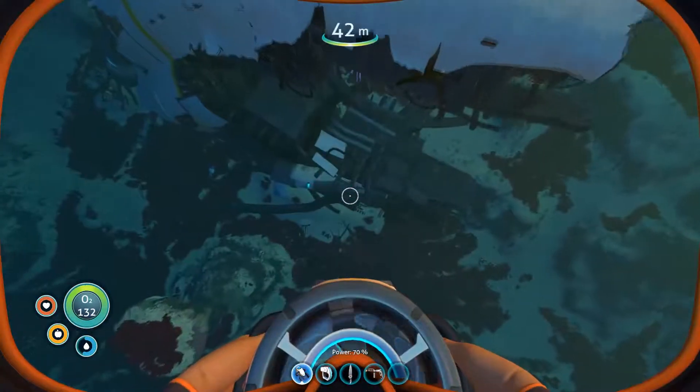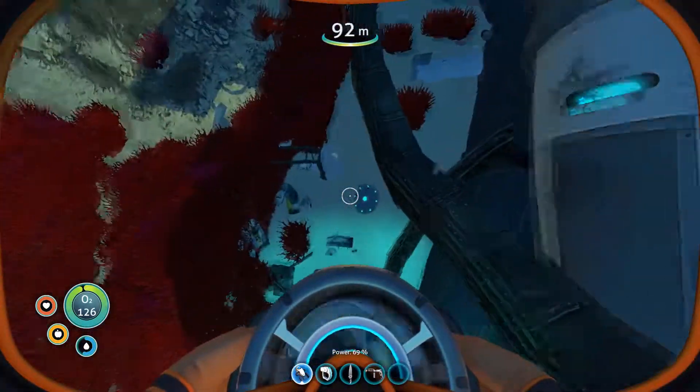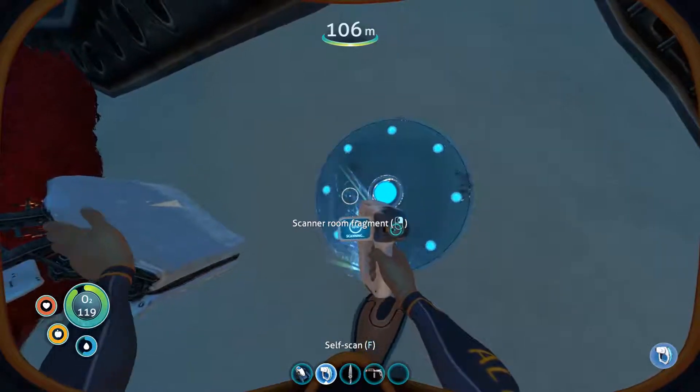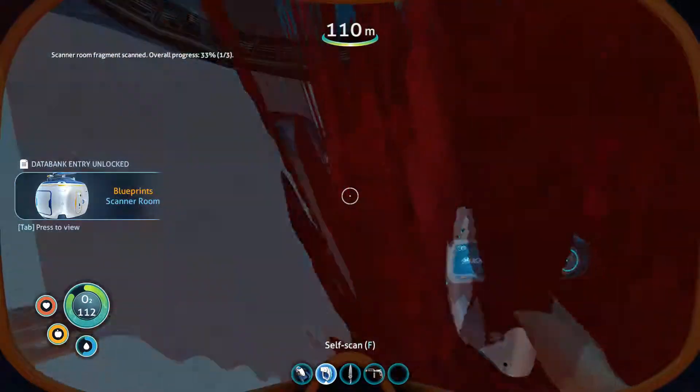I found two things I really need. The Seamoth blueprint, and I think this is a bioreactor — oxygen efficiency decreased. This is actually important information. Integrating new PDA data.